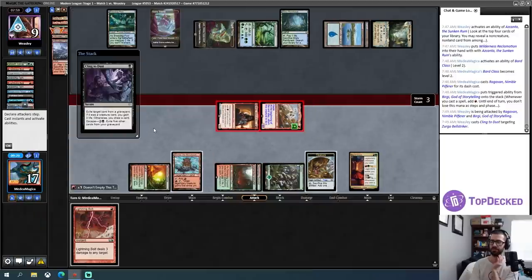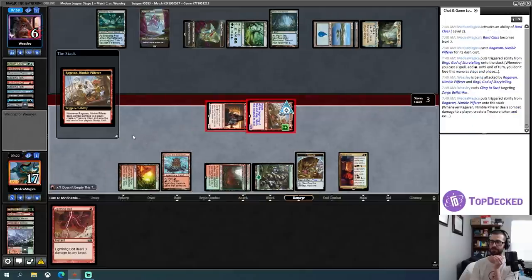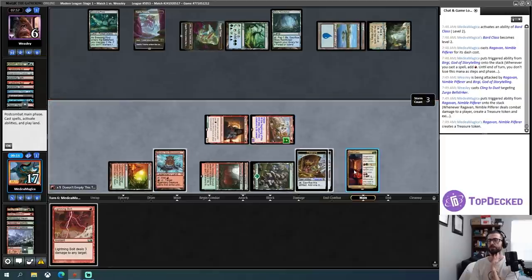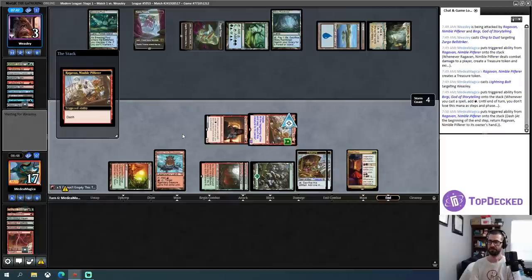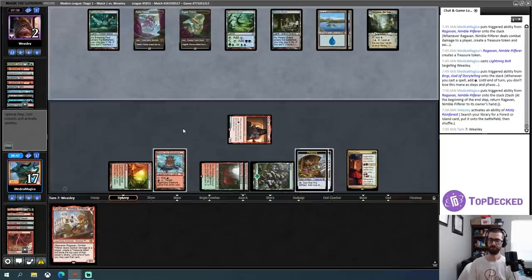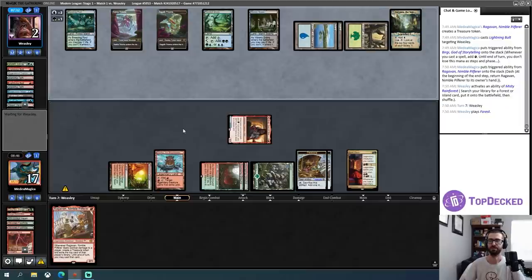Cling to Dust is a little annoying but I suppose that's happening. Ragavan — what are we hitting? Cascade Bluffs. Do I want to Lightning Bolt my opponent's face here? Probably reasonable to just do that. Opponent is at three. I'll pass the turn. Next turn I'll have some interesting things available to me, but my opponent probably takes two turns in a row right here, which is terrifying when Wilderness Reclamation is involved.